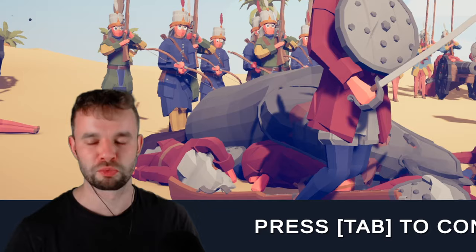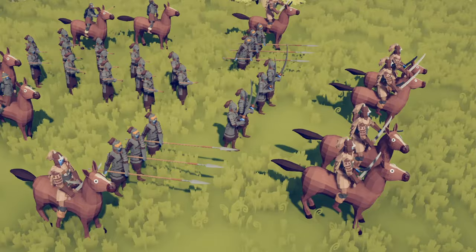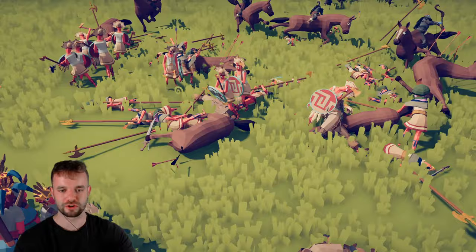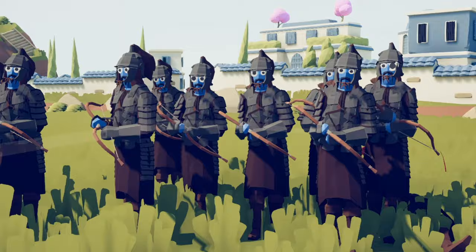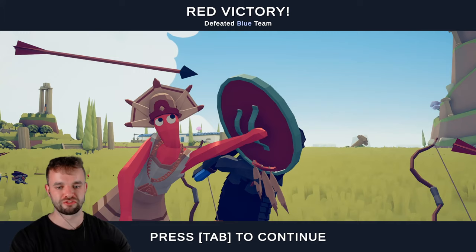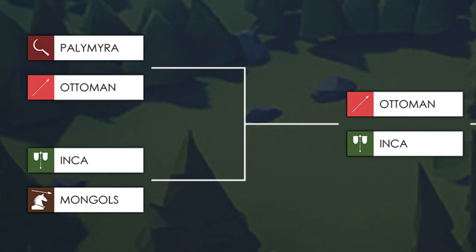In battle number 12 we have got the Incan Empire with their halberds, axemen and archers versus the Mongolian horde with cavalry and bowmen. The halberds might be a hard counter to the cavalry — and yes, that's exactly what they are. The Incan formation is a mess but not many are dead, while the Mongolians are down to a couple of spearmen and their bowmen are getting picked off by the Incans. The final kill came from a shield hit so hard the guy's head literally disappeared. Incans win and move on.